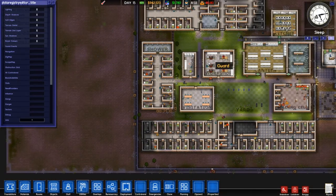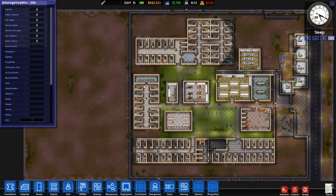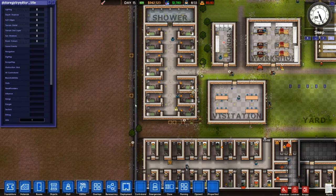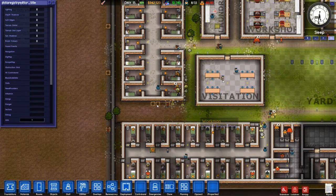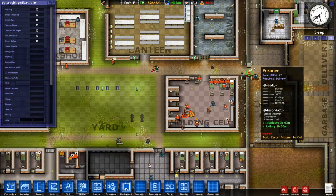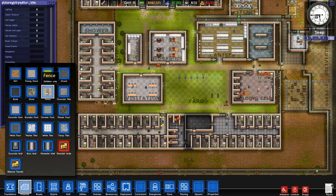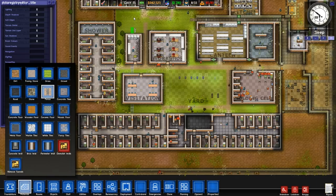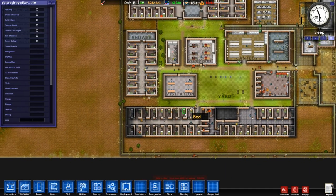This is the cool feature of escape tunnels — it forces you to rethink all the security, because all these max security cells right on the edge of the prison are a terrible idea. When we rumbled them, they popped out and made it all the way to the front gate before we could stop them. So really this whole prison needs to be segregated with fences and subdivided into sections, so that if any prisoner pops out of an escape tunnel, he's only going to get so far.